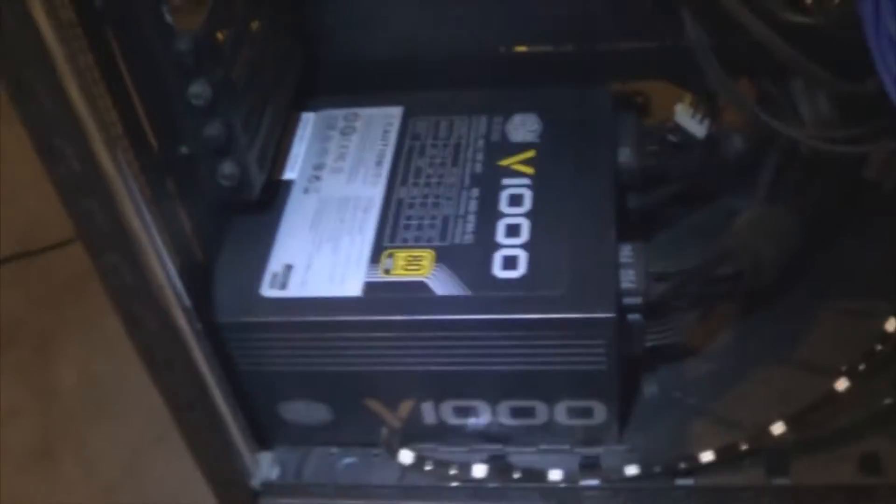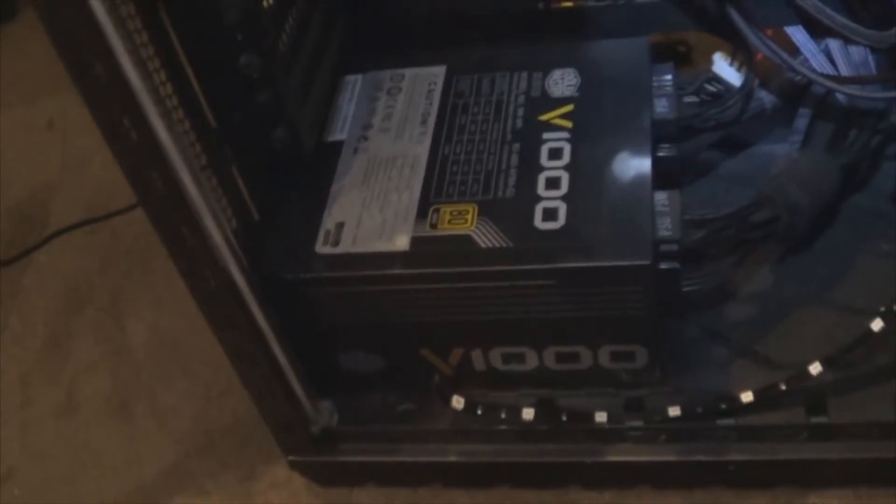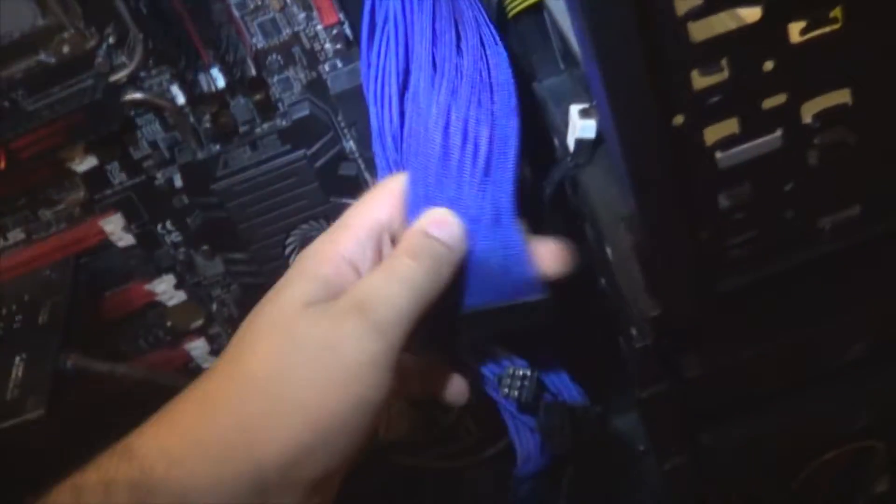I got a new power supply - I got a Cooler Master 1000W V1000 to match the case. I've still got threaded cables, I've still got my RAM, I've still got my CPU. You're probably wondering - oh wow, a faulty power supply, what's the big deal?